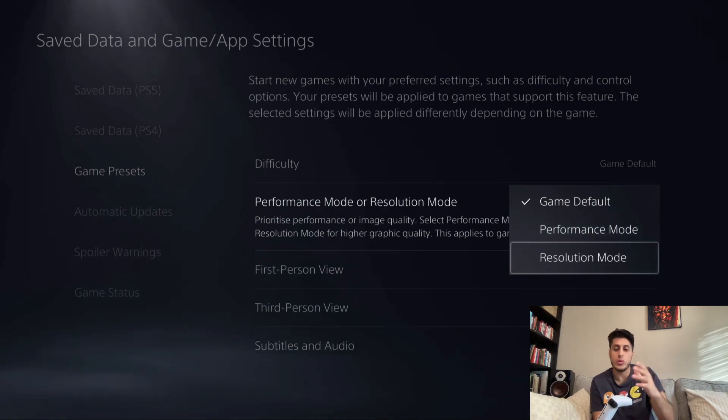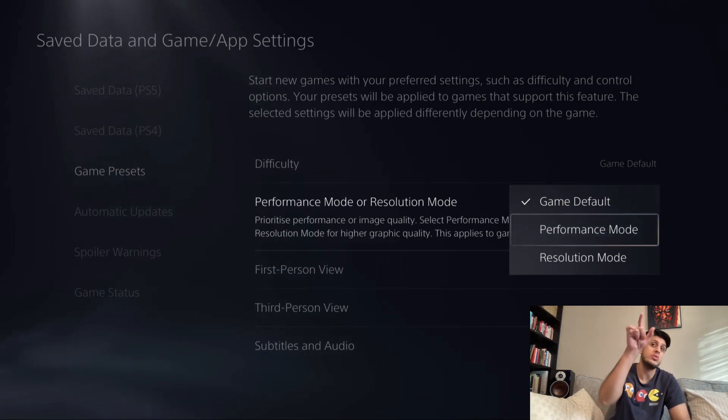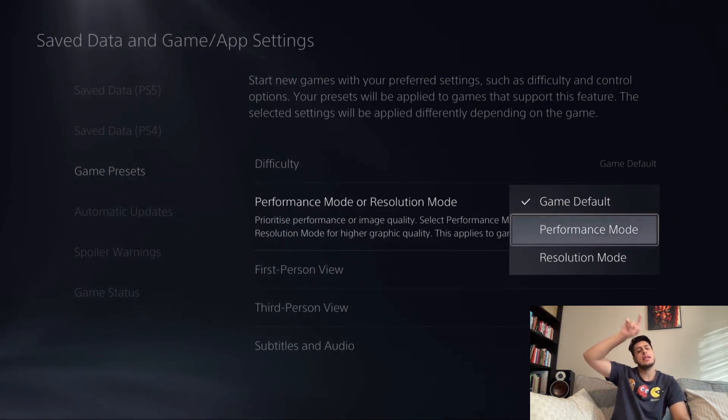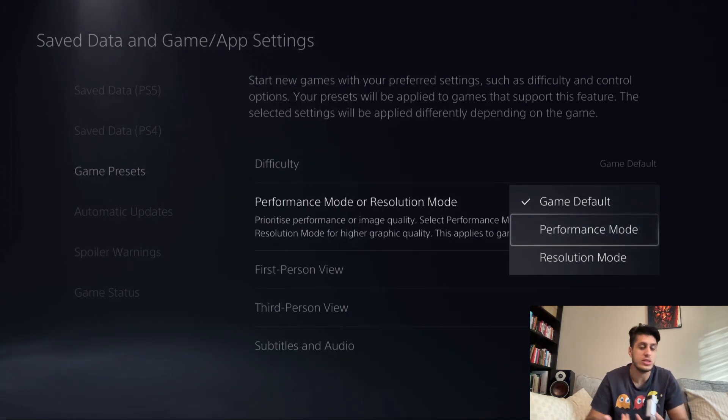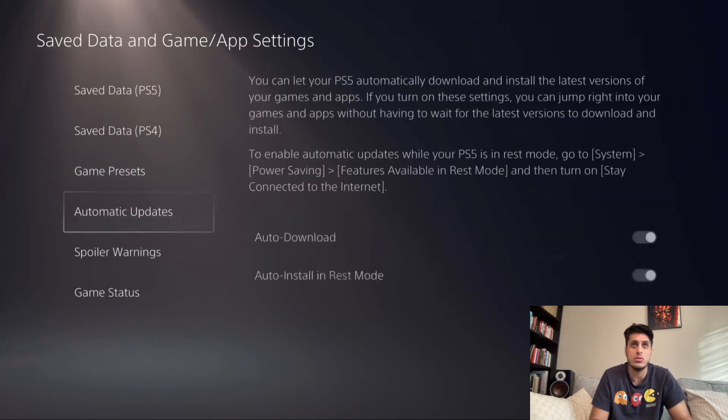If you choose resolution mode, you will always choose resolution mode in the game if it supports that feature. For example, with Black Ops Cold War you can force it to do 120hz — if you do performance mode here and then performance mode in the game as well, you'll get 120hz, though you won't get ray tracing and it'll be at 1080p. Some games like Spider-Man, I put it at performance mode with ray tracing, so that's dynamic resolution — totally up to you.